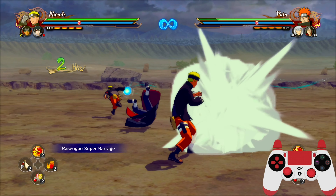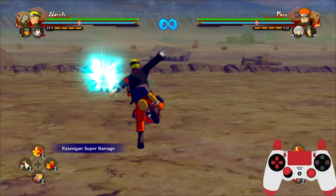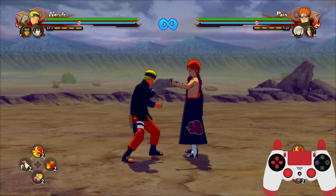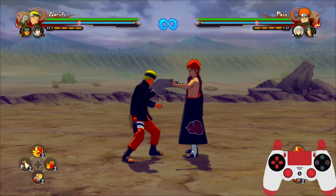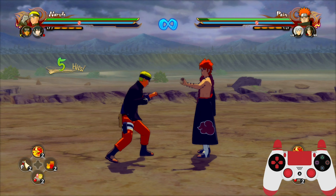So that happens even faster than a grab. If I input the jutsu or chakra kunai after the first hit, it will immediately do it after the first hit. If after the second hit, it will wait for the second hit animation to finish — but it does it immediately after the finish. But it still doesn't override the action.